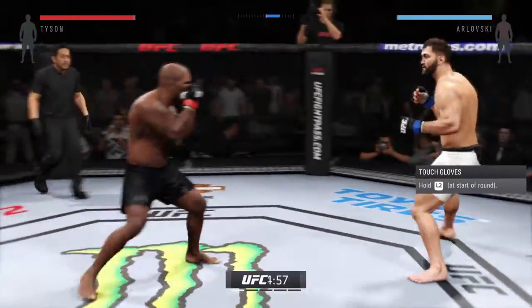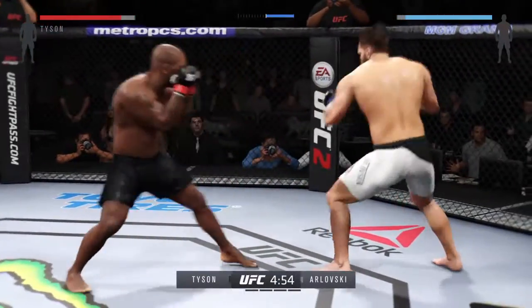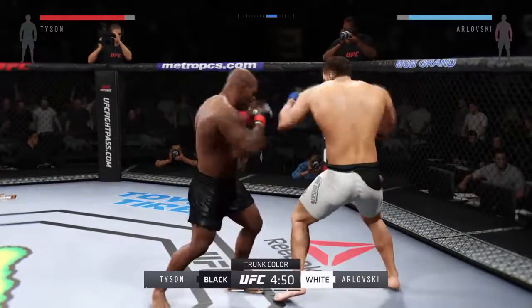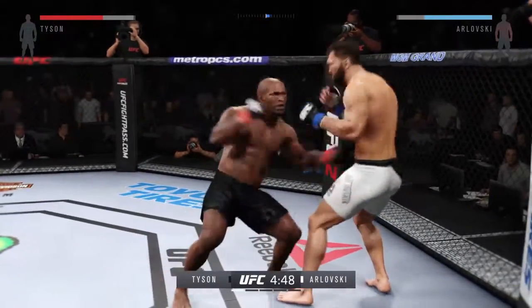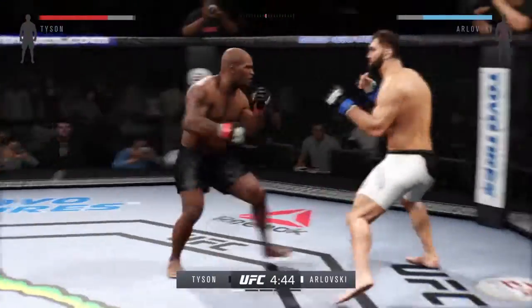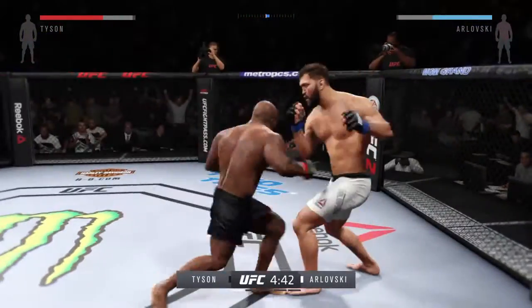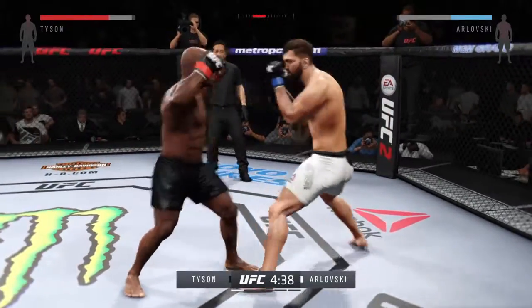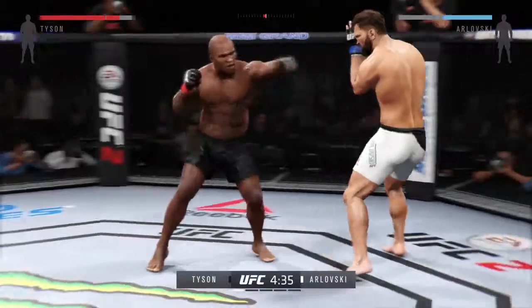Tonight's main event is scheduled for five five-minute rounds. Mike Tyson's opponent has the reach advantage tonight. What will he need to do, Joe, to get inside and be effective? He's got to utilize timing and footwork. He's got to figure out what the distance is where his opponent can hit him, and he's got to figure out the right time to move inside that distance.